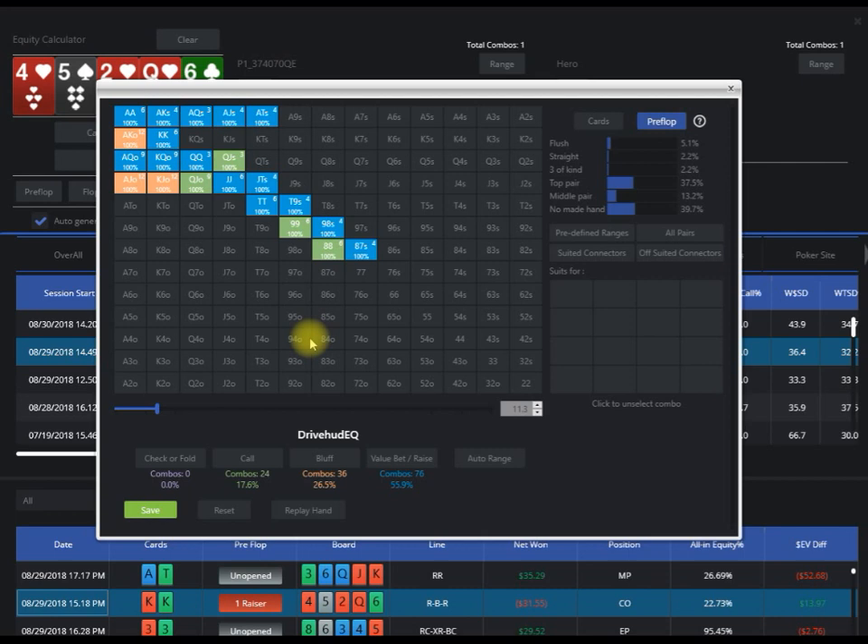This is the brilliance of this tool. After hitting 'Auto Range,' you get all these different hand groupings in different colors, indicated at the bottom under DriveHud EQ. Value bets and raises are in blue, bluffs are in orange, calls are in green. Because this was opponent betting and calling, there's no check-fold. DriveHud EQ breaks up hand ranges into these four different groupings.